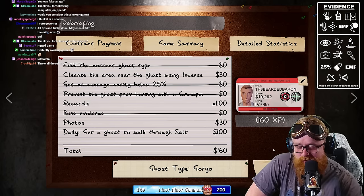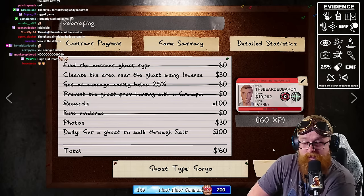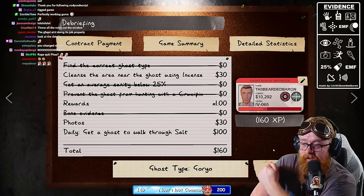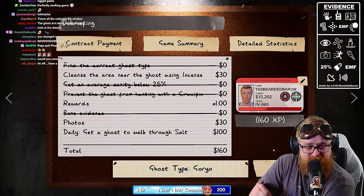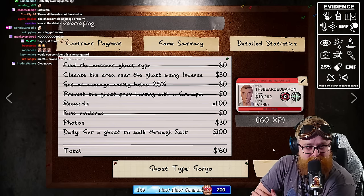Gorios like the rooms they're in, right? We definitely got interactions and a ghost event out of the nursery, and then it changed rooms — which is very rare for a Gorio to change its favorite room.